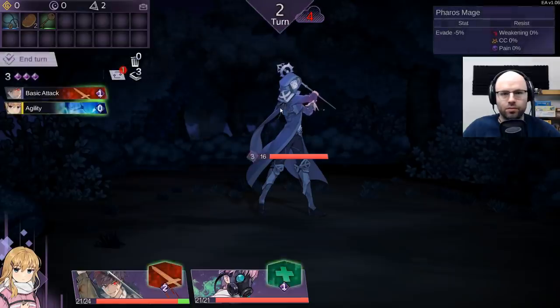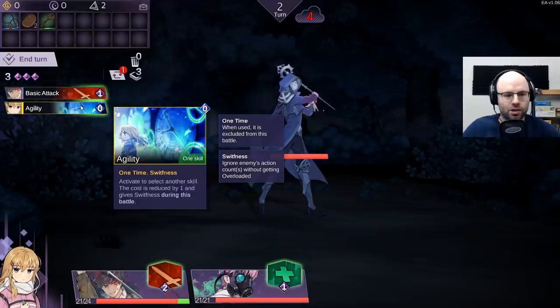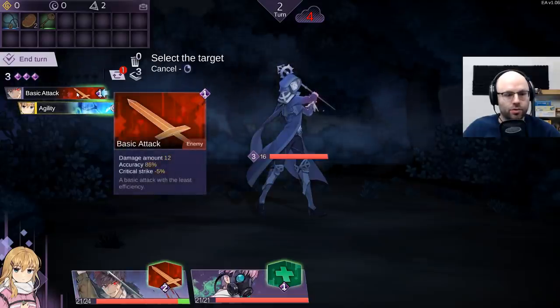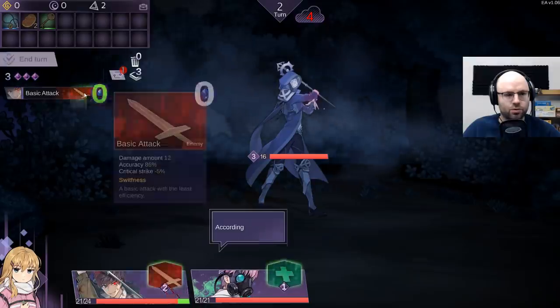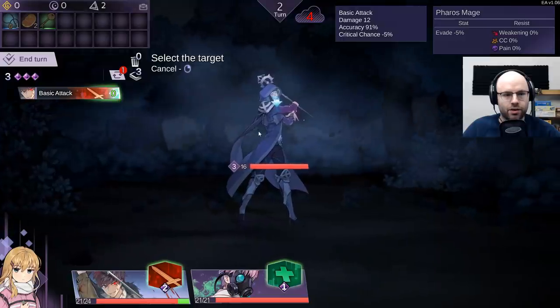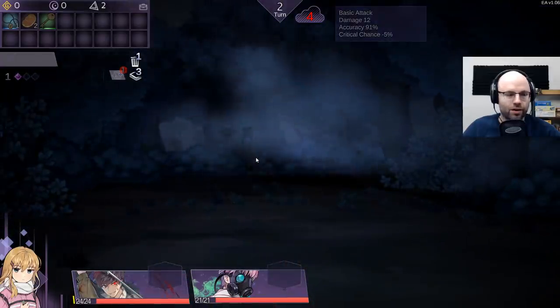Following that, you did nothing, which I think is pretty sweet for us. Agility - activate to select another skill; the cost is reduced by one and gives swiftness during battle, ignores enemies' action count. So we will do that and apply it. Do our basic attack here - didn't lower your unit or your action count, and we've destroyed you.